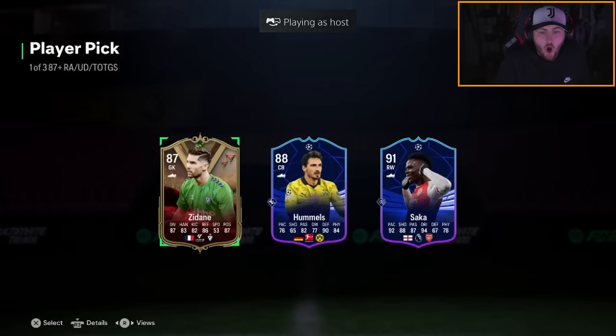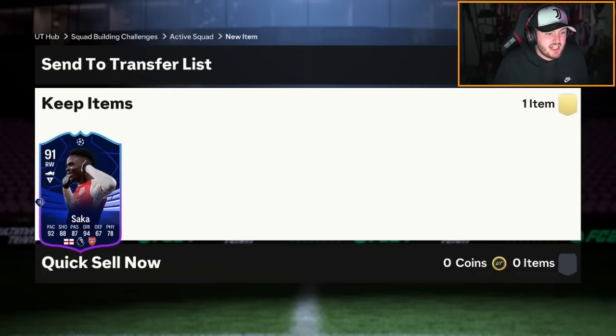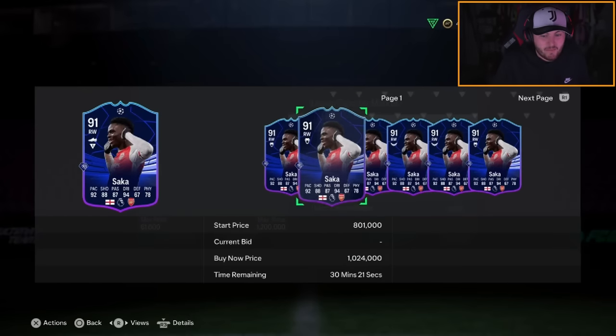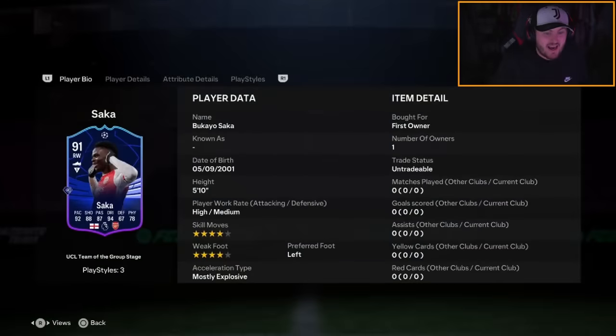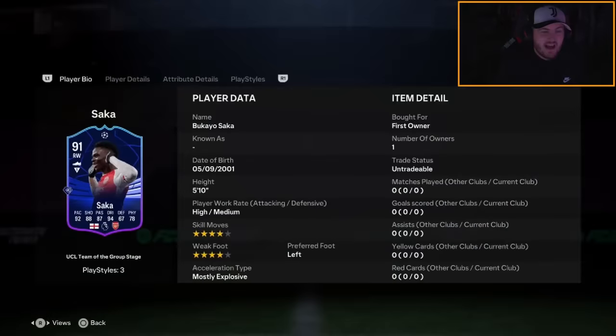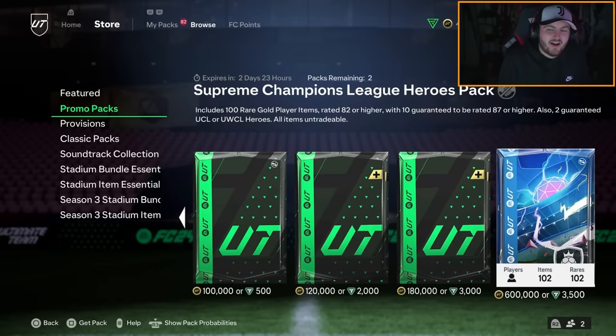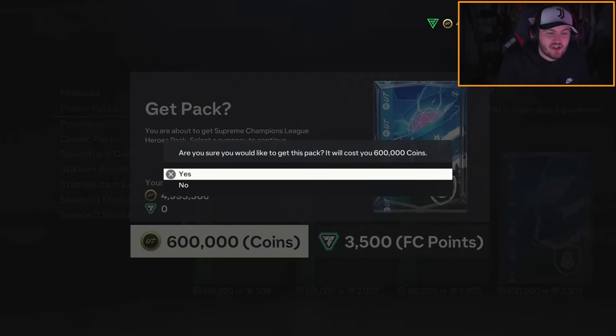Saka has kind of saved us a little bit. We've had a Griezmann and a Saka so far which have been class — Saka is worth about 500-something k, four star four star, that's actually fantastic. Bar Saka and Griezmann it's generally been the same five players in every single pick, which is really annoying. Saka is really really good — that's a big W.